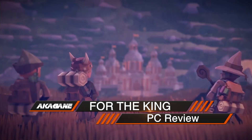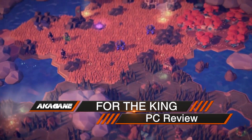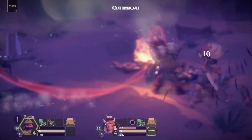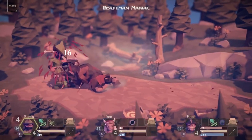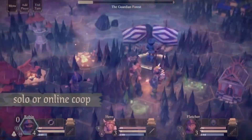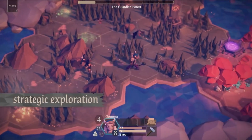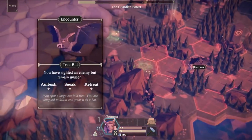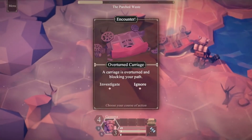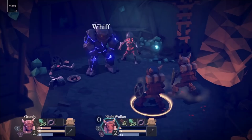I'm always excited whenever I run across a new turn-based style RPG. Maybe it's the nostalgia or the ability to strategize my next move perfectly that piques my interest. I received For the King from the developers what feels like forever ago, and now it is finally released on Steam as of April 19th, 2018. Designed by Colby Young, Iron Oak Games seeks to meld tabletop, RPG, and roguelike elements together as you and your friends adventure across a vast world to explore.